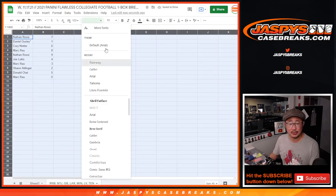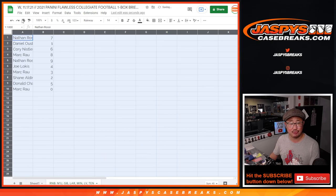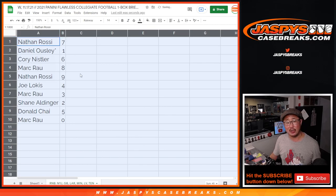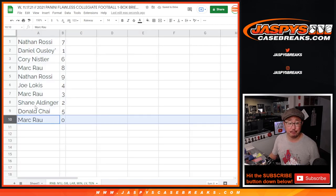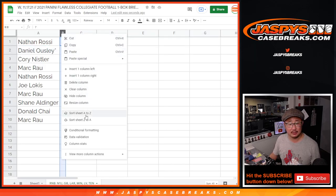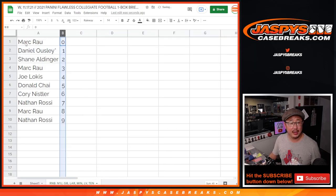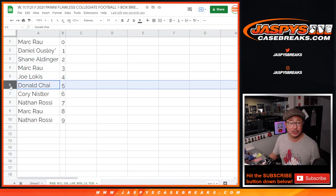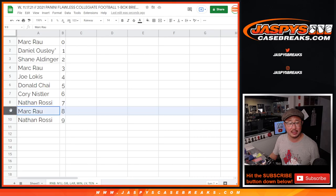Now, I don't think there's redemptions in flawless — generally they do not have redemptions — but there could be blockchain cards, which they have put into flawless in the past. That will go to zero. Daniel will get all the live one-of-ones. So: Mark with zero, Daniel with one, Shane with two, Mark with three, Joe with four, Donald with five, Corey with six, Nathan with seven, Mark with eight, and Nathan with nine.